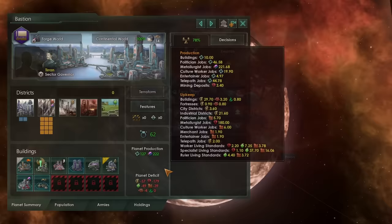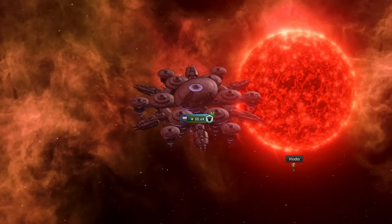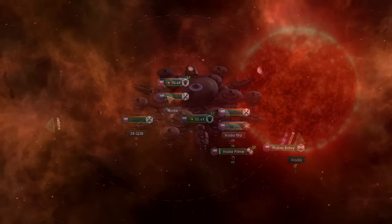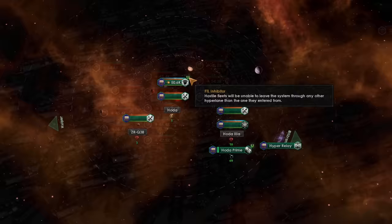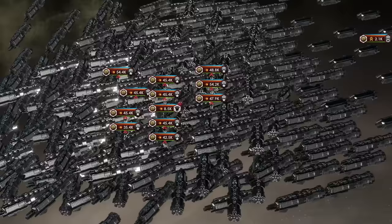There are two ways to defend your borders. The first, and probably least useful, is by building starbases that have FTL inhibitors. An attacking force cannot enter a system and then pass through it if you have an FTL inhibitor in that system, so they will have to engage the starbase. But if your enemy already outnumbers and outmatches you, that is going to be completely useless as they roll over your starbase.